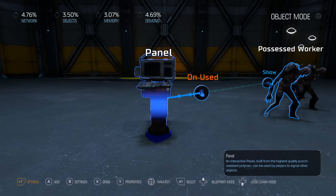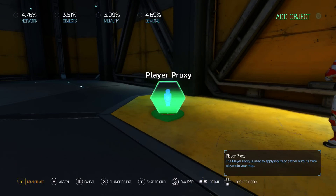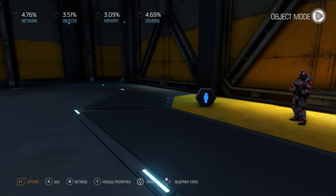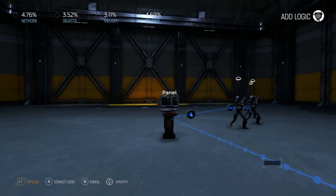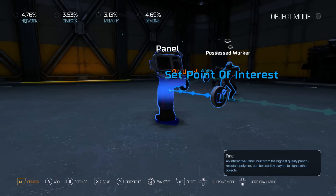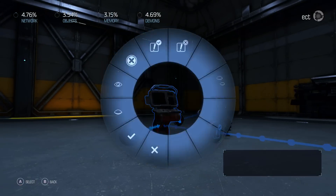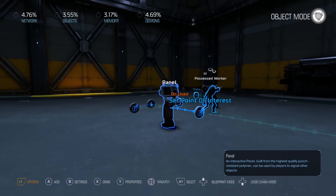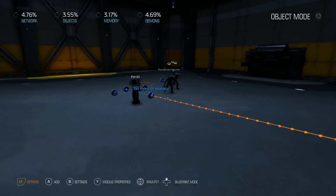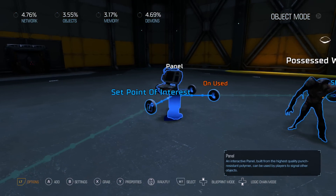We'll have all three of these guys show at once. Now we need to set a point of interest on this panel so our player has somewhere to go. Under player and team, on spawned, we'll go to this panel and set point of interest. Then we'll have the panel select itself and clear points of interest — so when it's interacted with it'll clear its own point of interest, and since it can only be interacted with once, it won't show again.